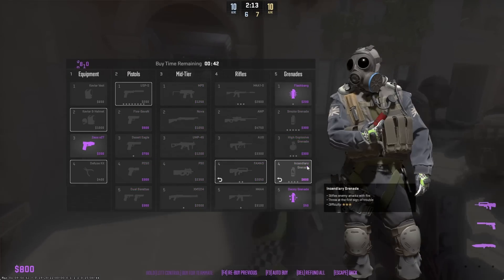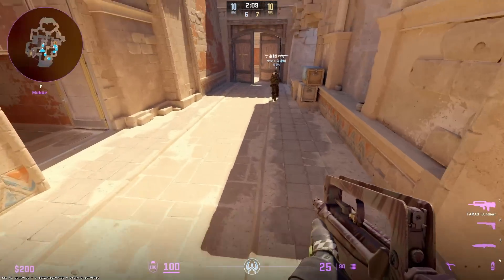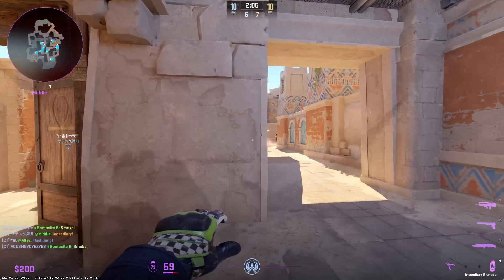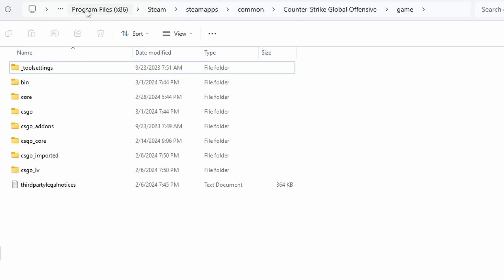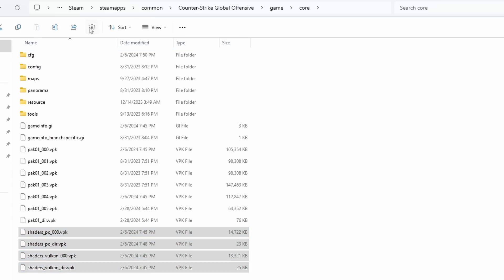The first fix is rebuilding your shader cache. This is a step some have undertaken after CS2 or driver updates that has helped some people. Go into your program files, Steam, SteamApps, Common, Counter-Strike, Game, then Core, and then csgo. When you're in here you'll notice a bunch of random files — any of the ones which say shaders you're going to want to delete.